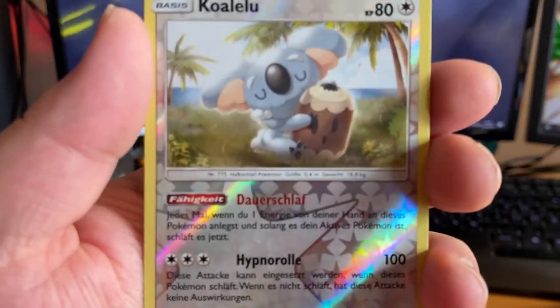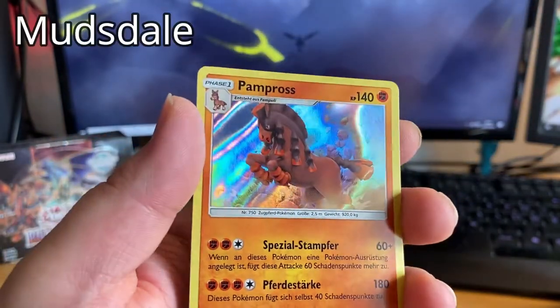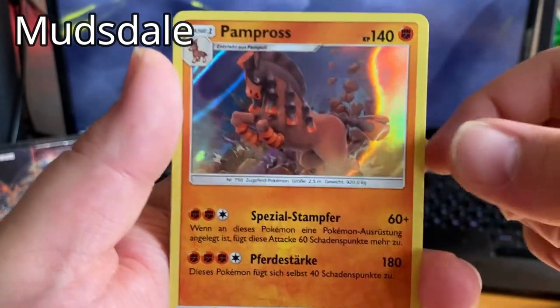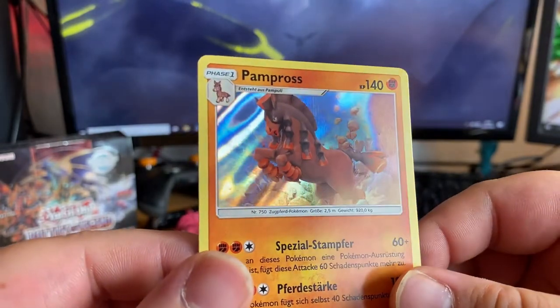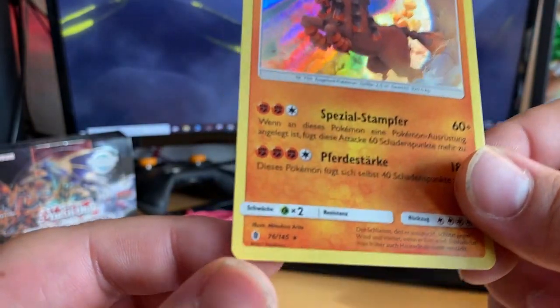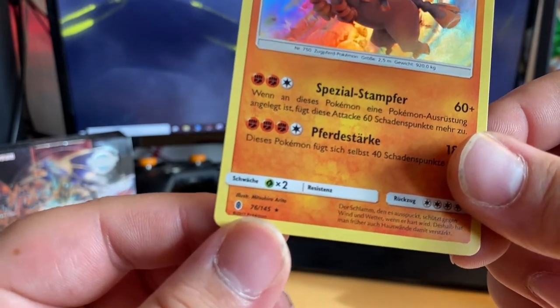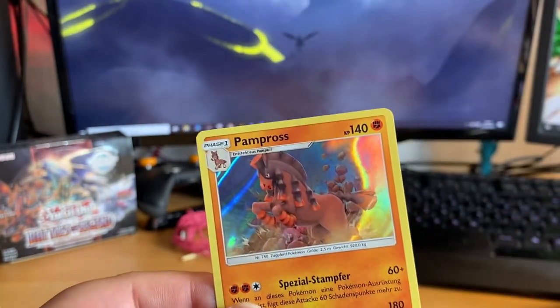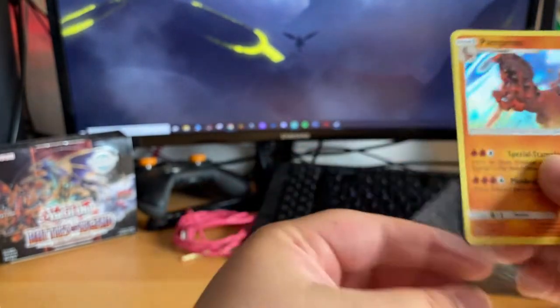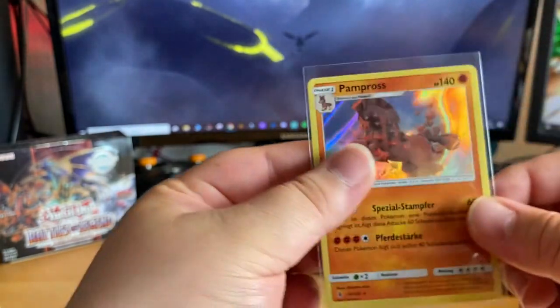Oh, that's a cute one. And — oh! In holo! Wow wow, he looks cool man. What a design. Who's the illustrator? Mitsuhiro... Mitsuhiro Arita. That picture is just amazing, wow! Let's sleeve this up. Nice.